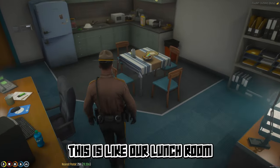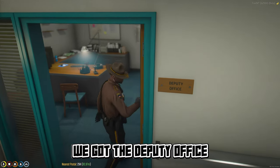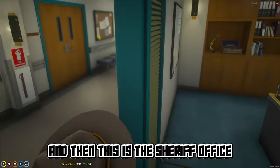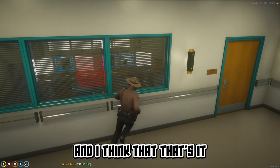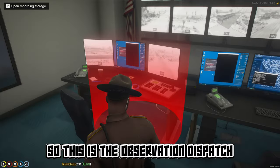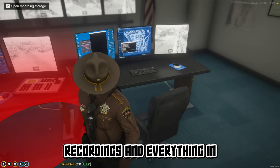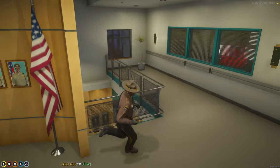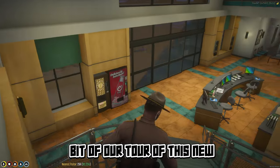This is like our lunchroom break room. We've got the deputy office — I think it's the chief deputy's — and then this is the sheriff's office right here. This is the observation and dispatch room where you can open all the stored recordings and camera footage, and store it all over here. So that's a little bit of our tour of the new station.